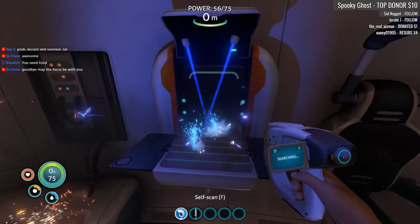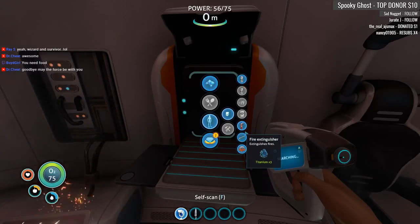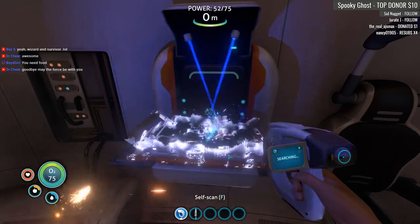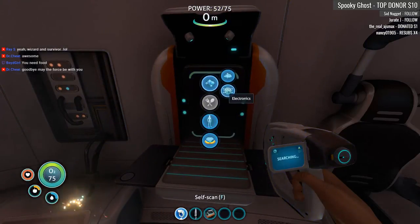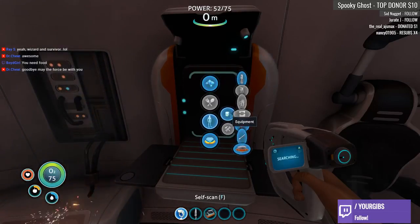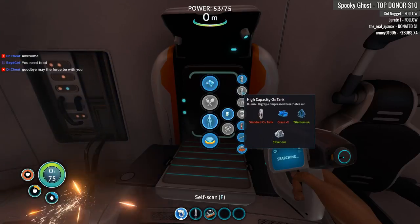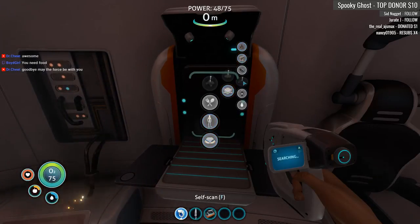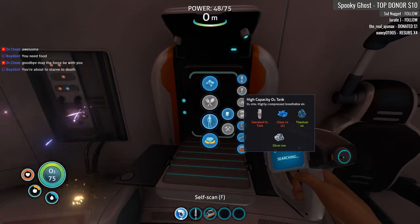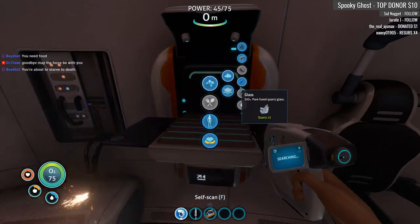I'm gonna cook myself some fish. Cook it. I don't need any of this stuff. I need a waterproof locker — I'm gonna put that outside. It allows me to have extra storage space. Copper wire, glass. I can make a high-capacity one, I just need glass. That means I'll have more seconds underwater. I need to make two glass. I'm about to starve to death! No!